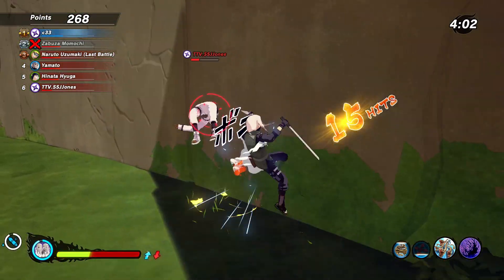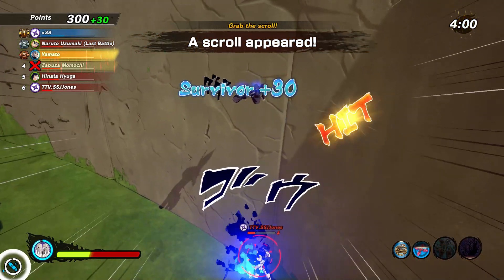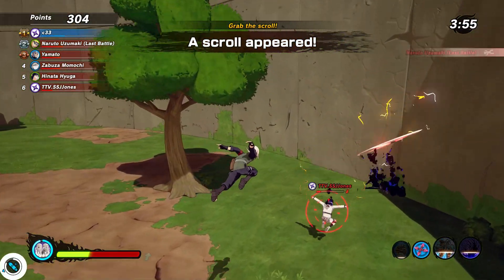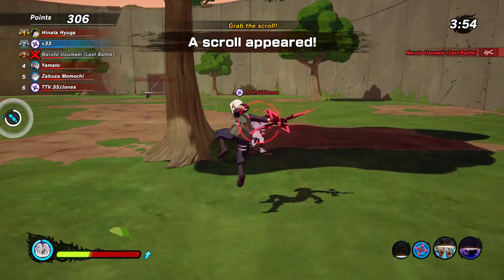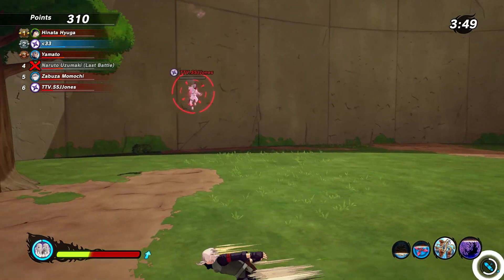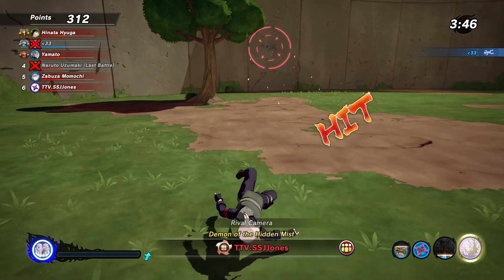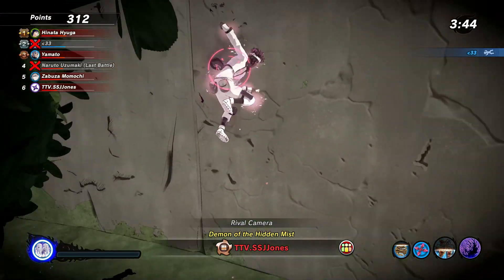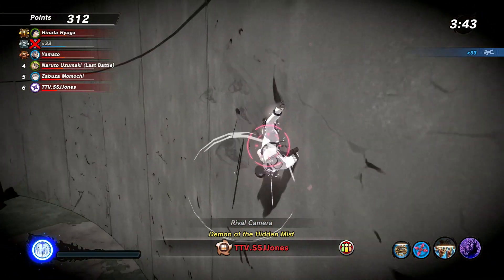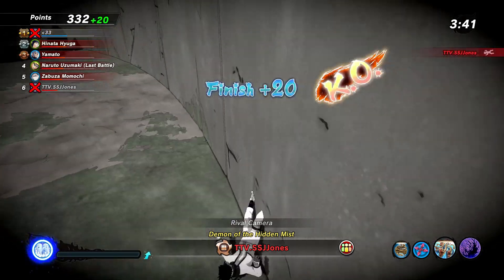SS Jones has gotten so much better since our last 1v1. Listen, SS Jones is no slouch, but I had to turn up this one time. He's using the Kimba swords — I felt a little disrespected by that — so I'm gonna turn up real quick. He's using the stupid little baka jutsu. Takes a hit — he's dead. But am I gonna get the kill? Poison out — yes sir!